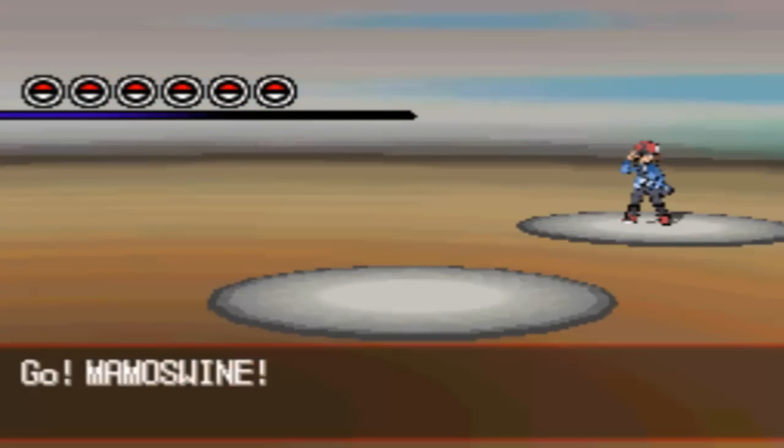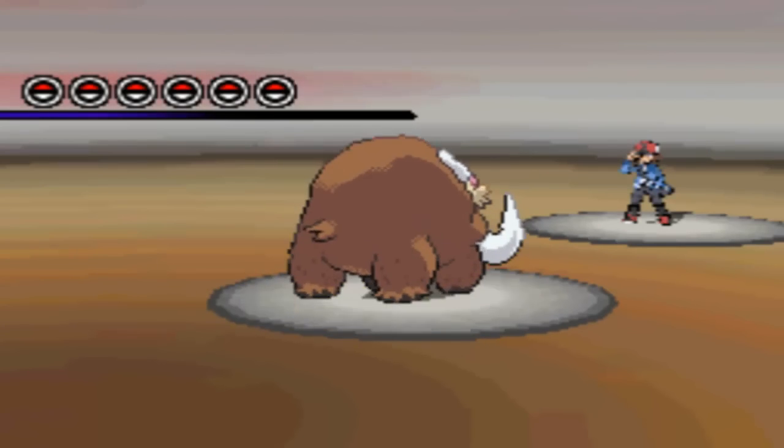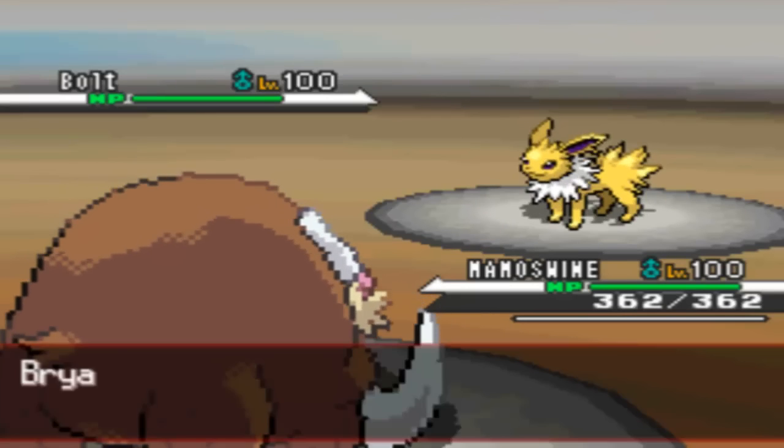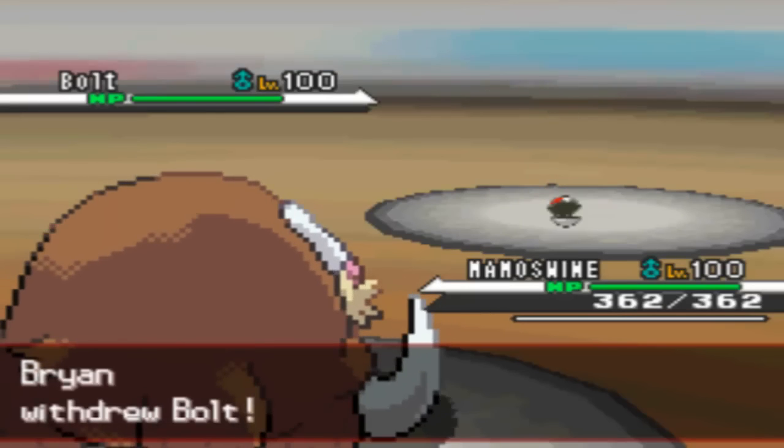Hey guys, back again and I got a UU match against Terror Destroyer for you today. I'm going to lead with my Mamoswine, he's going to lead with a Choice Specs Jolteon, which gave me a lot of problems.